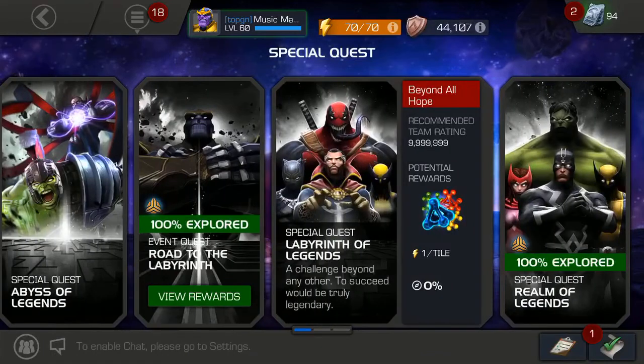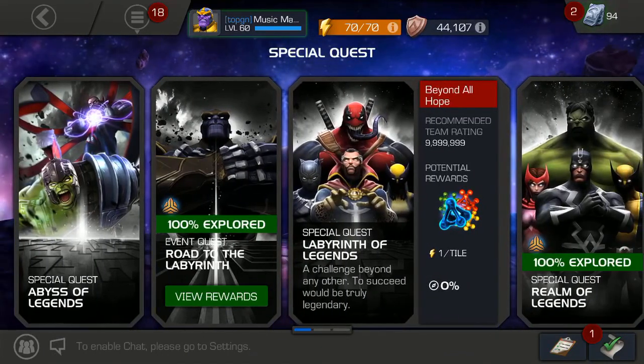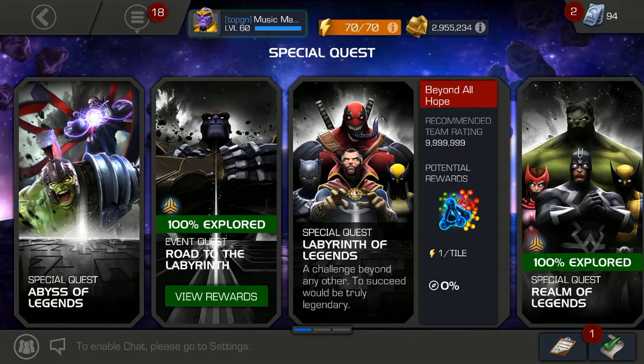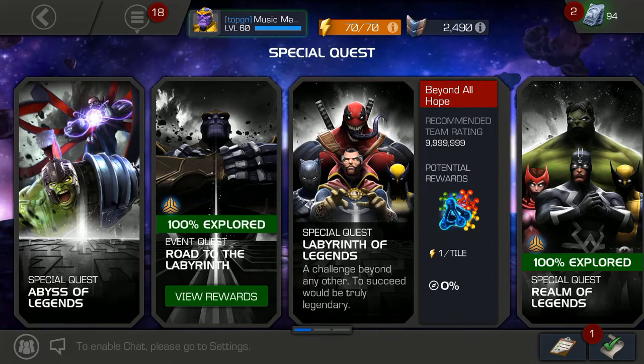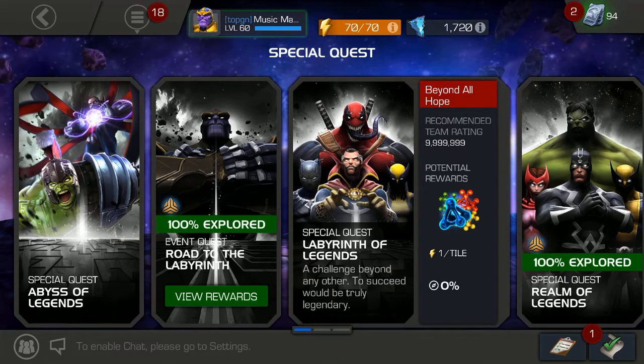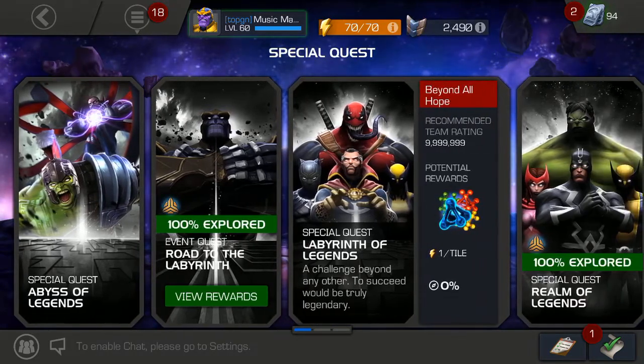Anyways, the problem I want to talk about is needing specific champs to beat certain content when it shouldn't be like that — it should be skill-based. Of course you need strong champs, but at the same time it should mostly rely on your skill, which is what most of it is. But when you get to fights like Mr. Sinister, or Labyrinth of Legends, or Abyss of Legends, you can't do anything because you don't have certain champs to help you get through it.